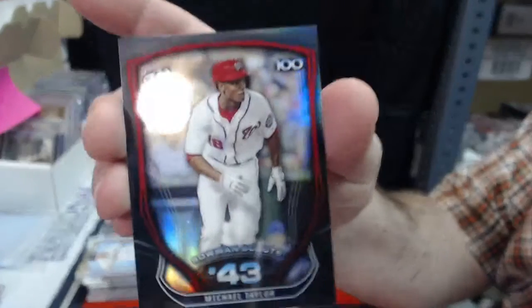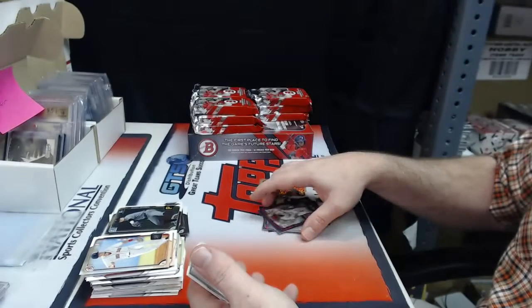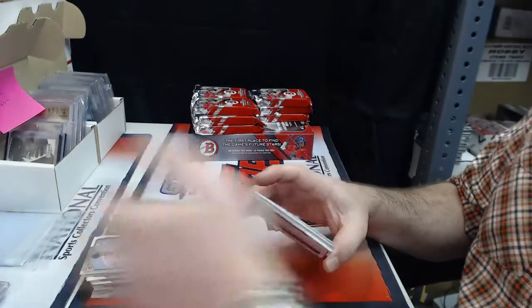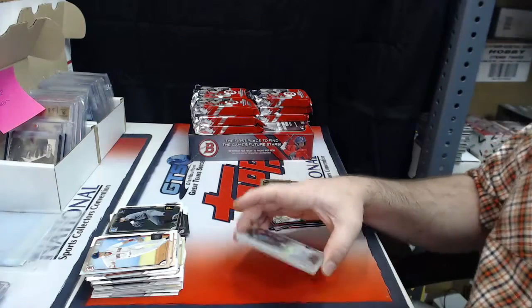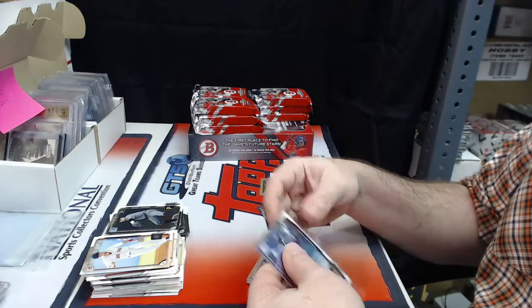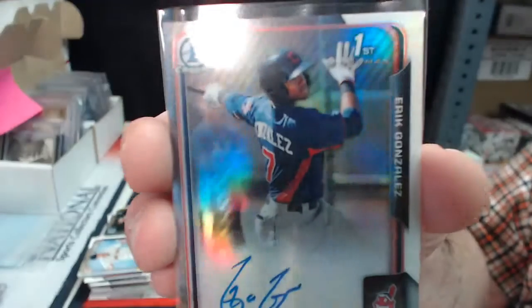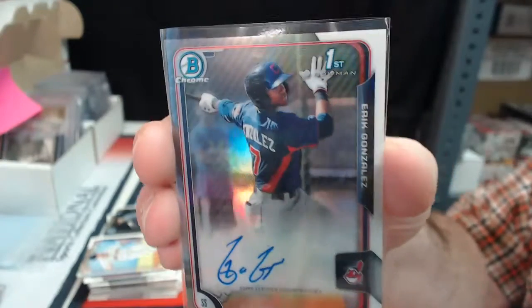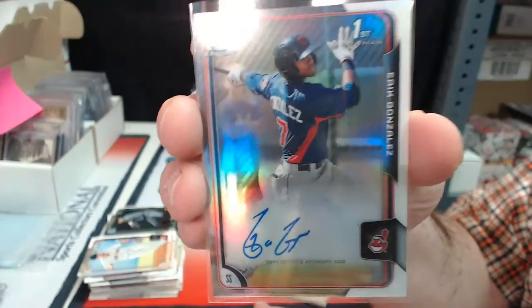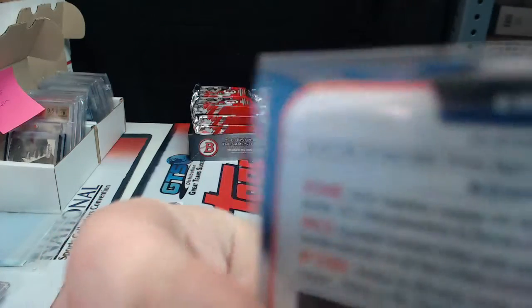Bowman Scouts 43, Michael Taylor. And your first auto for the Cleveland Indians - Eric Gonzalez. And it is a Refractor Auto, 223 out of 499.